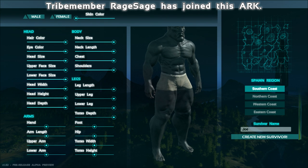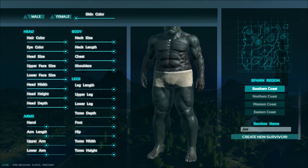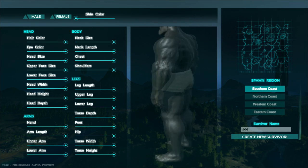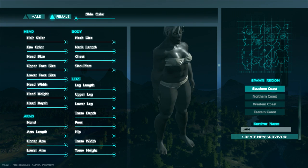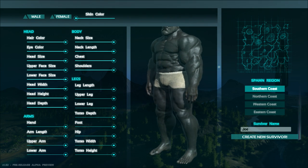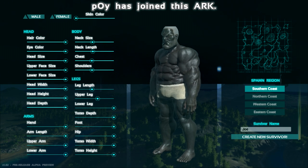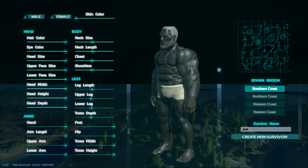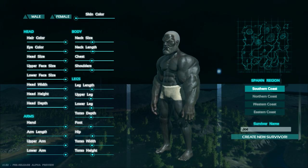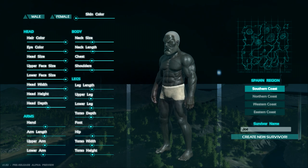Holy shit! Oh god, we can't even see him anymore. What is going on? That is a frightening man, but it is amazing that they allow you to do these things in character customization. There's also a woman version — they've got male and female models already in the game. We're gonna tone this down a little bit. This game is in alpha, so if things break down a little bit, that's expected. You can make some scary looking people — I have a giant chiseled jaw.